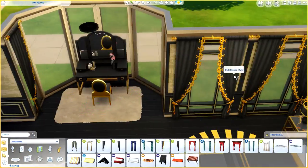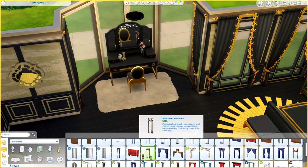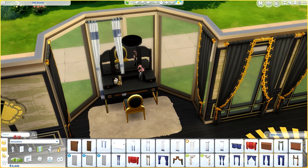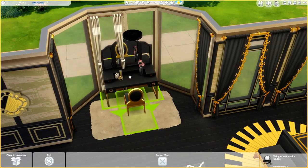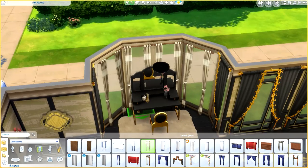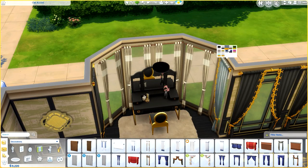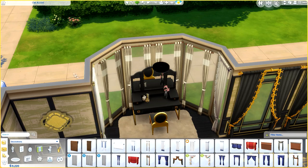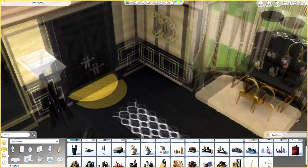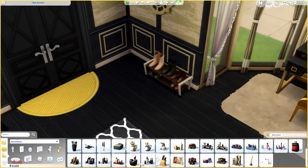We're nearly finished with the room — there'll be some screenshots at the end so you can get a better look. I'm going in again with wall art and little bits of clutter. One other issue I had was with the curtains in the vanity area — they just wouldn't fit. The other curtains I used for the rest of the room were really nice but something about the placement of that little area made it really difficult, so I did go with some base game ones. Everything in this room is base game or Vintage Glamour stuff.